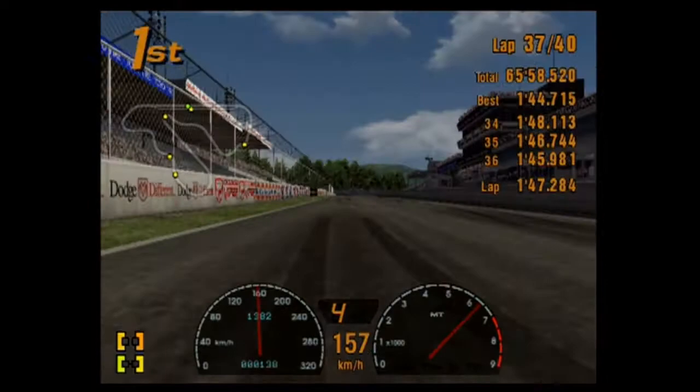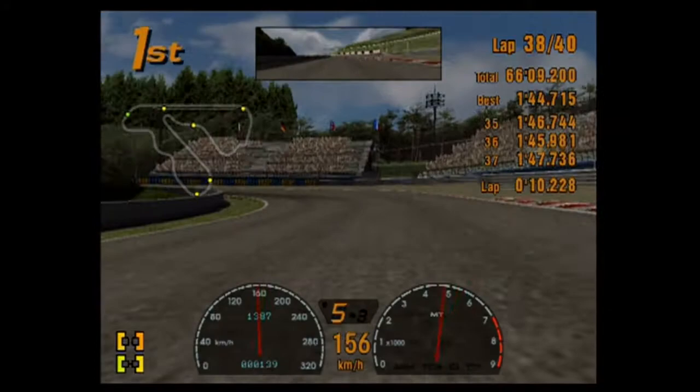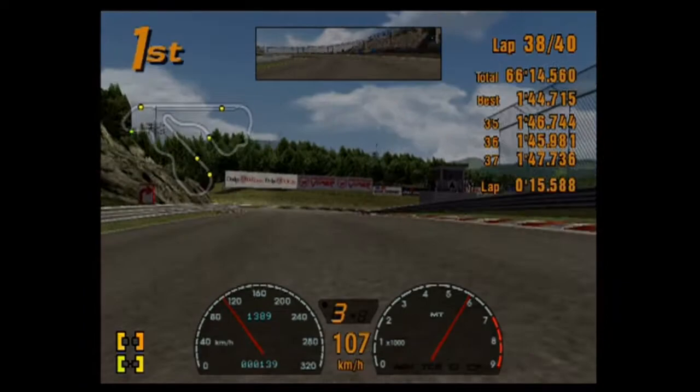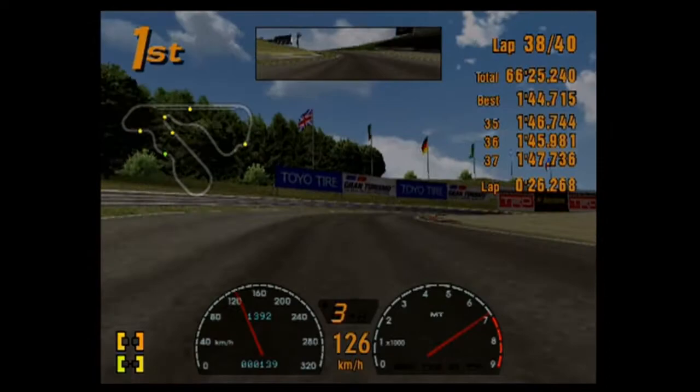And we've lapped the fastest MX-5 on track! The question is can we keep him behind us — we've got two laps to go. Review of the Mazda MX-5: it's slow. It's slow and I'm glad we've nearly finished using it. It's slow and you really should use an NB.